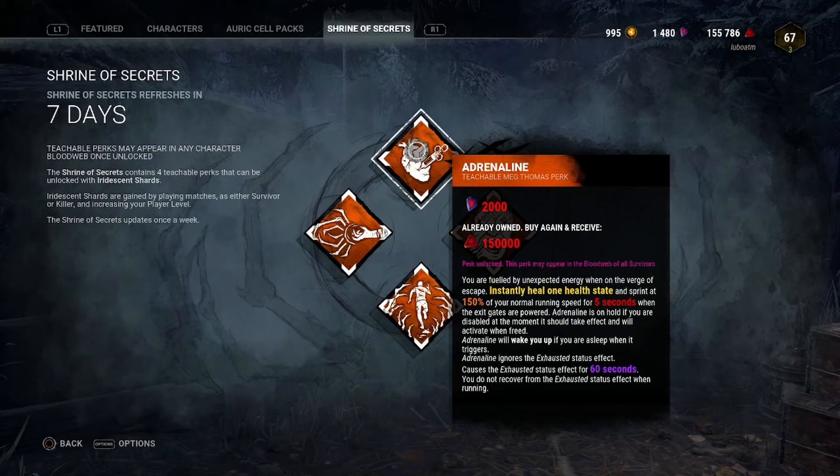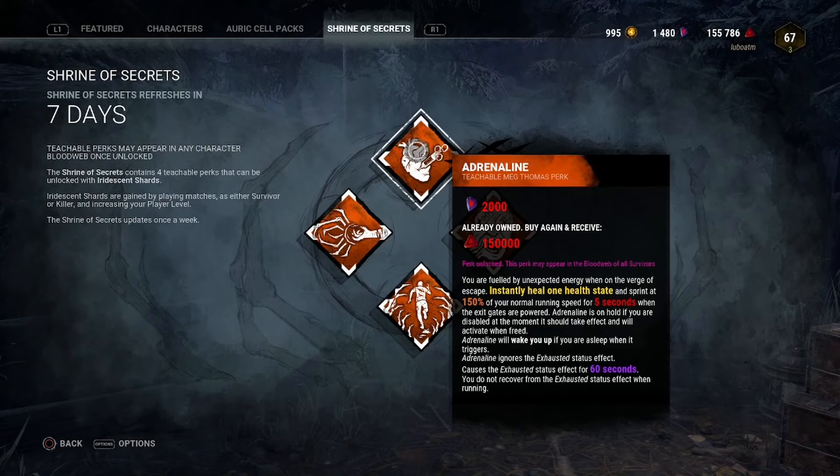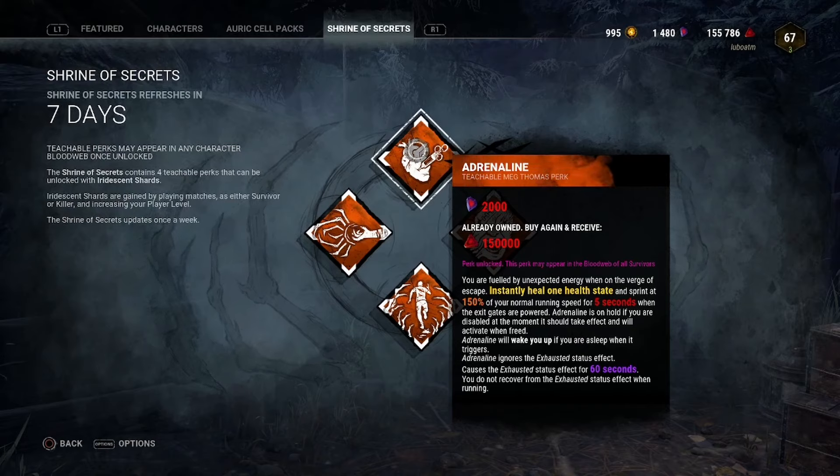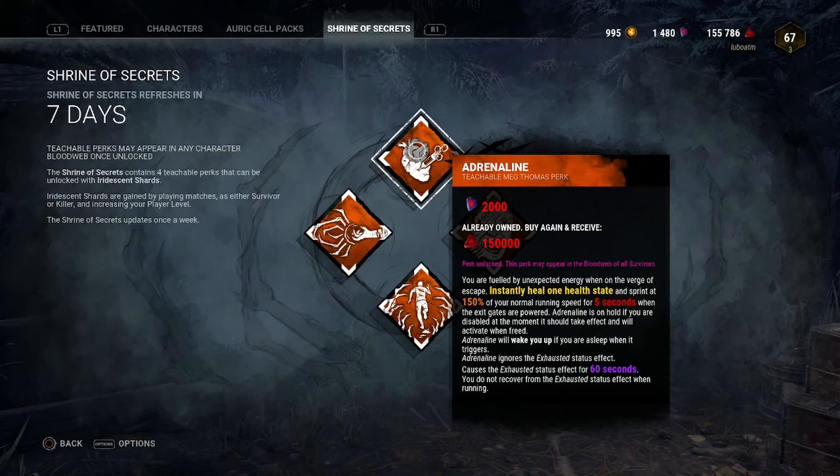This is an excellent perk. If you watch any of my videos, you'll know Adrenaline is one of my crutch perks that I run all the time — Adrenaline and Bond are my two go-to perks for survivor. You get so much value out of it: if you're in a chase as the last gen completes and you're injured, you go to full speed and get the boost to escape. If you're finishing the last gen, you get a speed boost to the gate. The only downside is if you're in Deep Wound — you'd go from Deep Wound to injured rather than straight to full health.